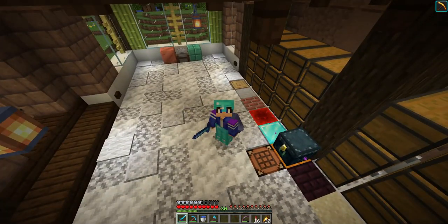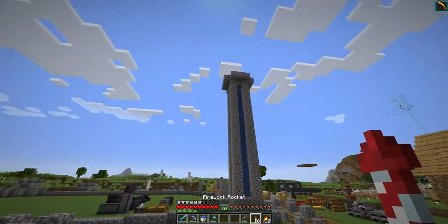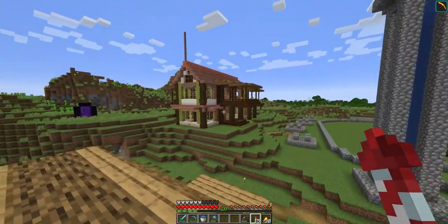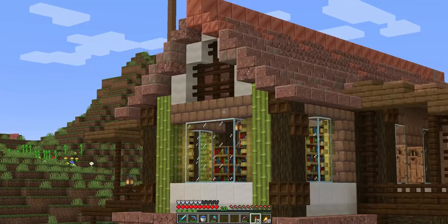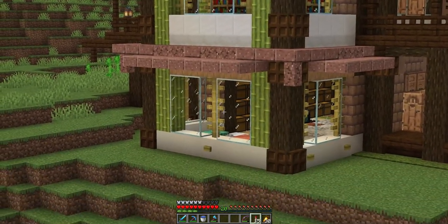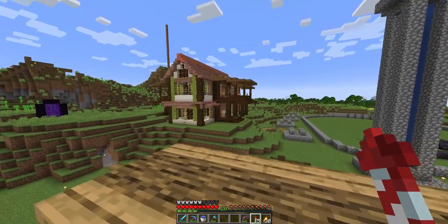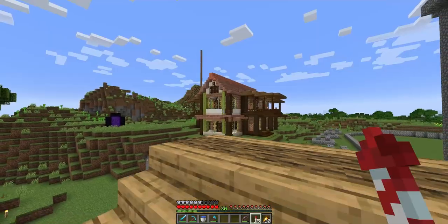I'm quite happy with the design — still all from my own head. Which normal person would use bamboo with andesite, clay bricks, and copper, calcite, mushroom stems, dark oak, then some spruce and jungle? It's not too bad. The green and the bamboo — I'm not too sure about that, but for now it's gonna stay.